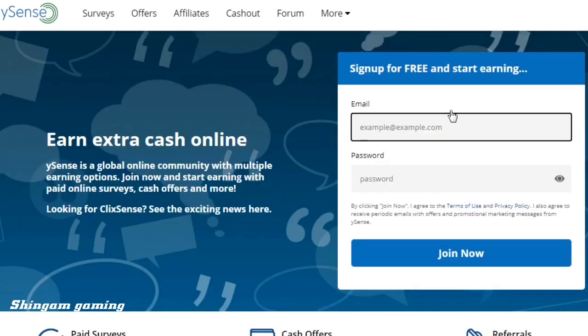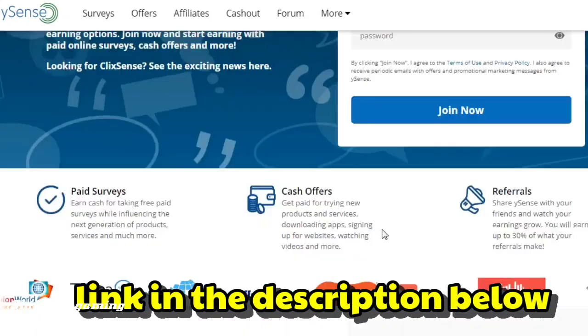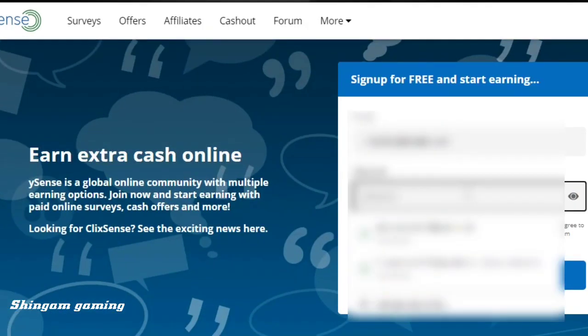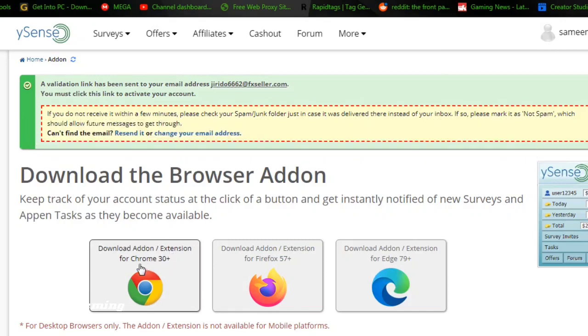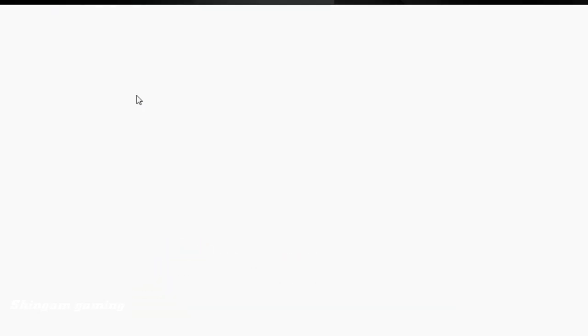So let's show how to get started. I've given the website link in the description below. You need to create an account using your email address. Then check your mail and verify your email address. Now click on the paid surveys and fill up your details. Once you've entered your details, don't change or enter wrong answers after the survey. Complete each survey and earn money. You can redeem your money using PayPal.